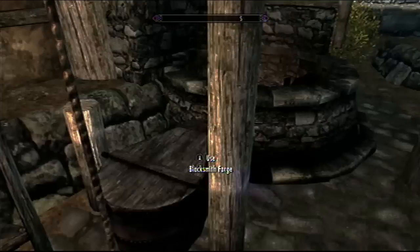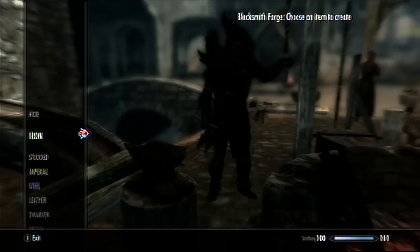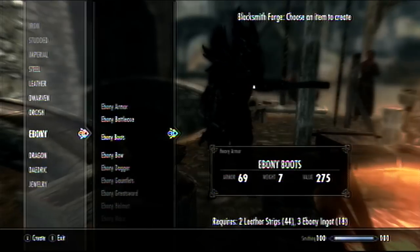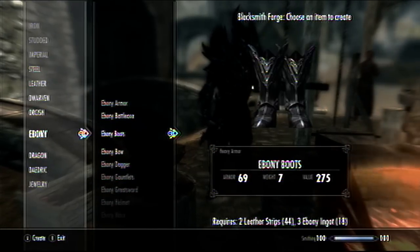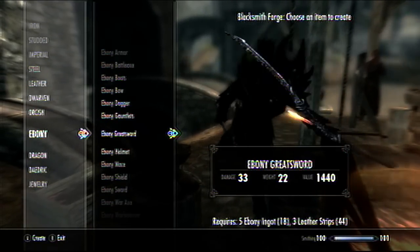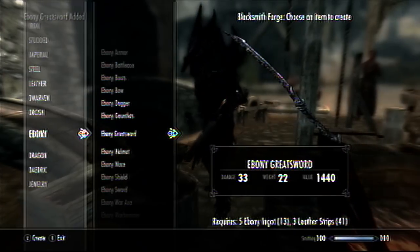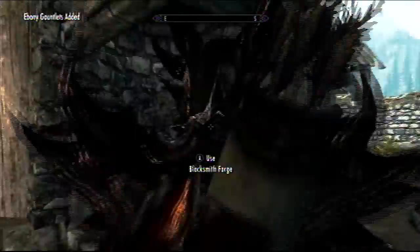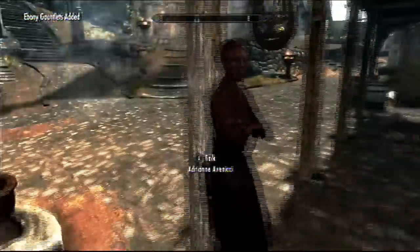This lady right here sells all that. Alright, you just go to the forge. I'm gonna make something real quick because I don't have nothing I can really improve right now. I'm gonna make stuff that really doesn't cost that much — make a greatsword and some gauntlets.